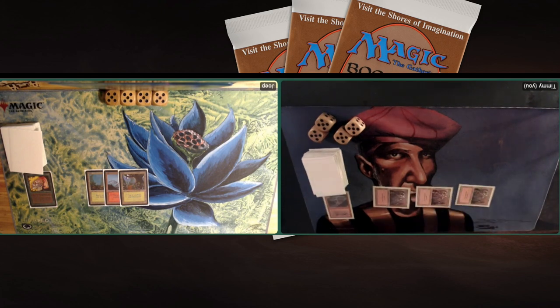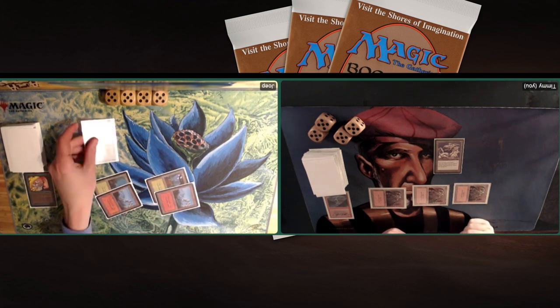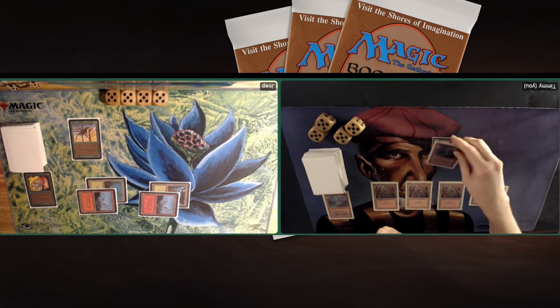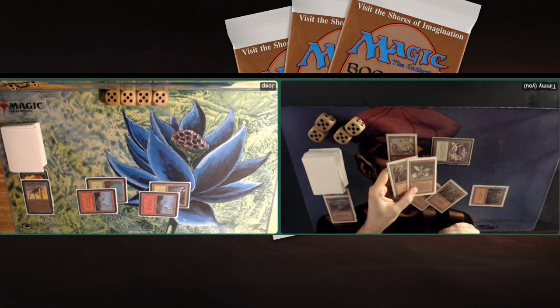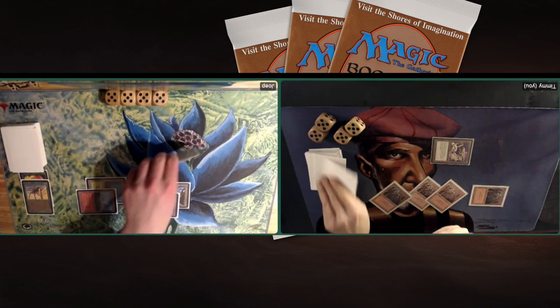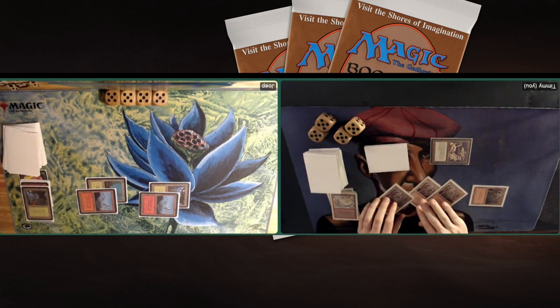Joop plays a Forest. I tap three and play a Dragon Engine — still no Mana Flare. Joop taps four and plays a Giant Spider again, which will stop the Dragon Engine. I attack with the Dragon Engine; Joop blocks and I have another Bolt — killing the Giant Spider. I tap three and play a Wheel of Fortune. That explains why I wanted to empty my hand quickly — I took a Mulligan so I was trying to reduce my hand for the Wheel. Lightning Bolts at one red, instant speed are ideal for emptying your hand.